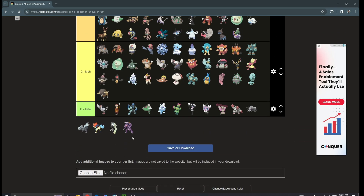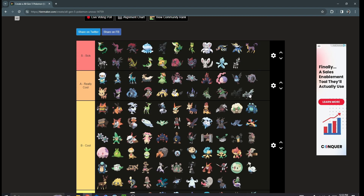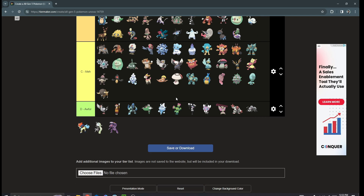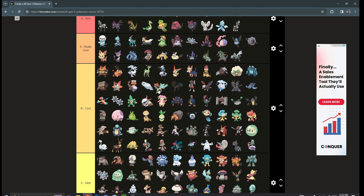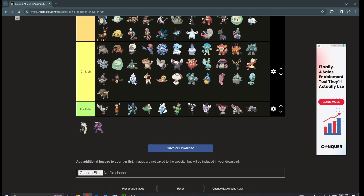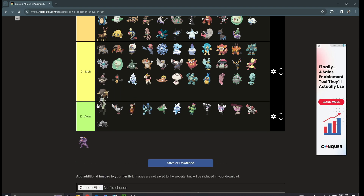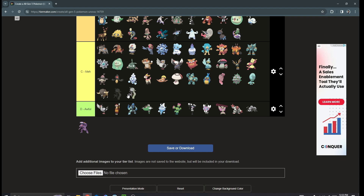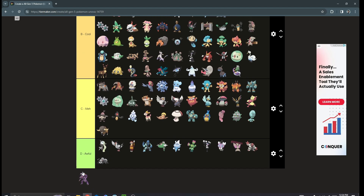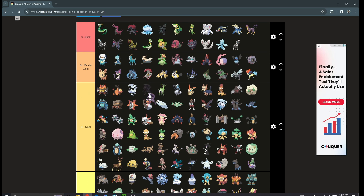Kyurem is high/low A tier — it's a cool Pokémon and I like what they did with Reshiram and Zekrom, with Kyurem's full form being combined with them. Keldeo is definitely a pretty cool Pokémon — low A tier below Kyurem. Meloetta — hot take, I don't really like Meloetta. Probably top of D tier. Just not a good design to me. Genesect is easy B tier — I have so many B tier Pokémon.